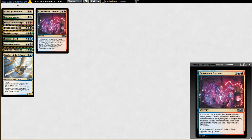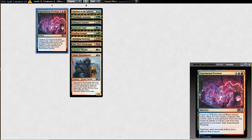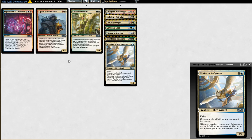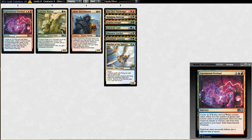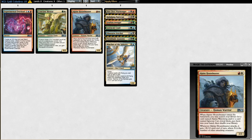I think there's a clear top three uncommons: Experimental Overload, Alpine Houndmaster, and Mentor. I agree with that. The order doesn't really matter. Experimental Overload is just the most rawly powerful and probably takes the least setup — it just goes in any blue-red deck and is pretty good.